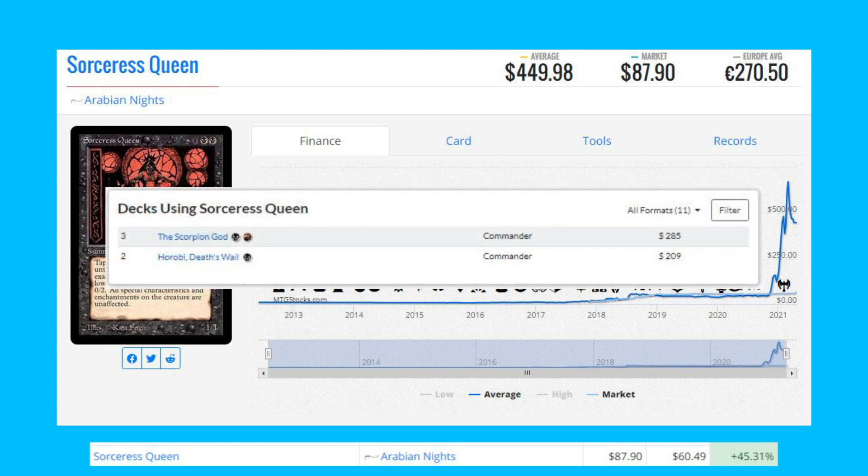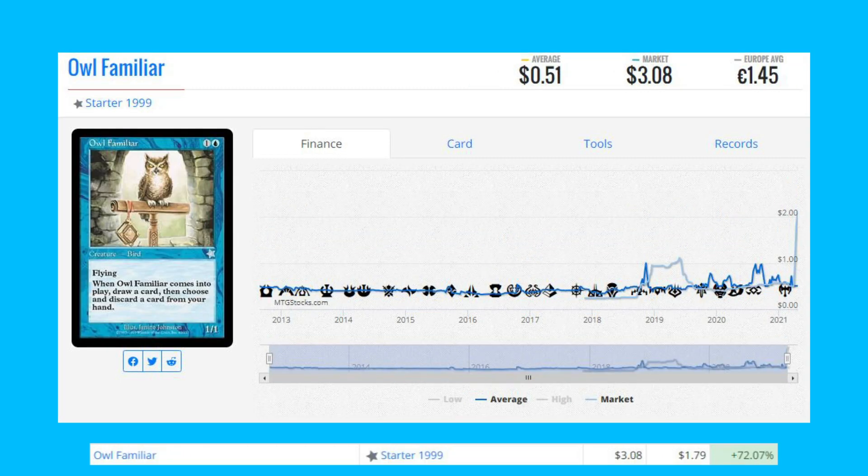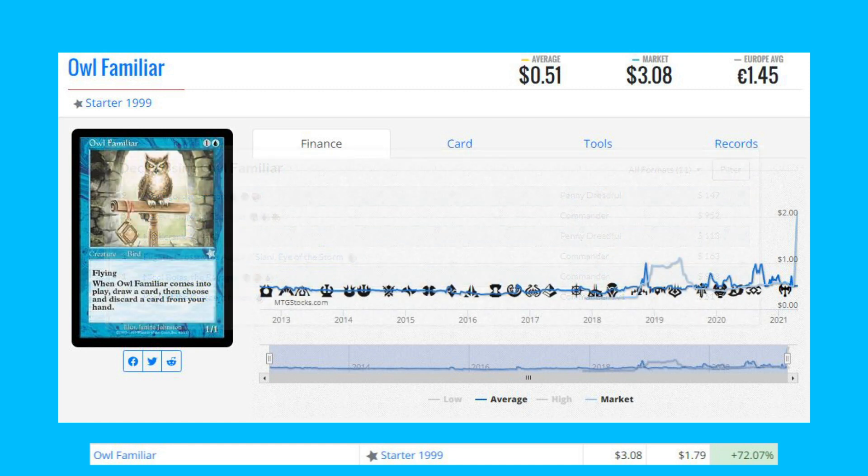Sorceress Queen does see play in Commander, but it's also a card from a Four Horsemen set and there are not a lot of near-mint copies on the market right now. Owl Familiar from Starter 1999 — this is up 72.07% from $1.79 to $3.08, but it was also reprinted in Portal, so you might be able to find some cheaper copies of it. Next up, let's talk about some foil movers.